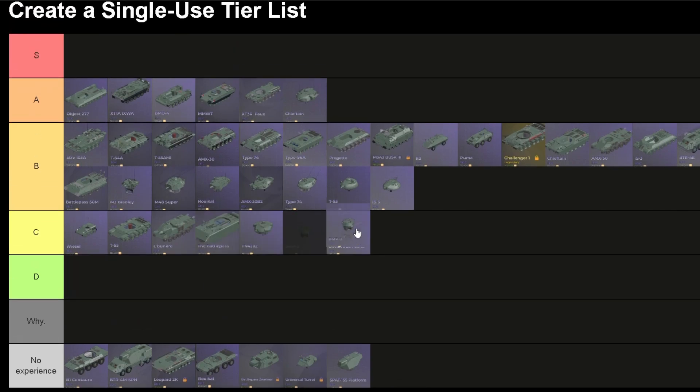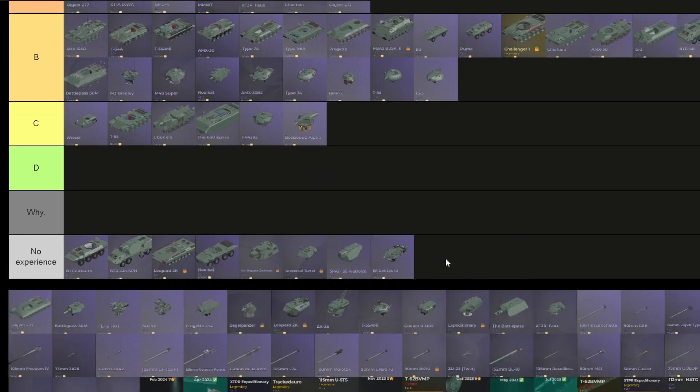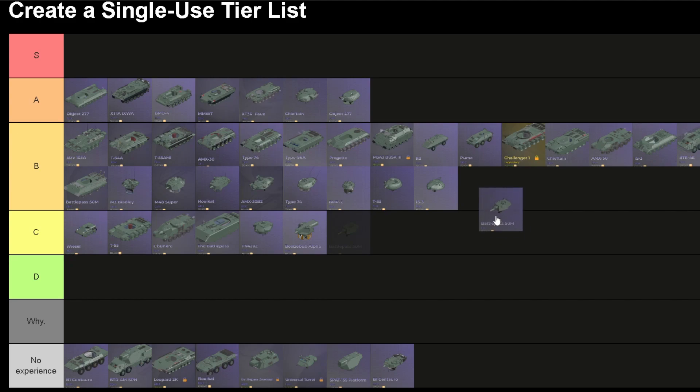BMP-2 turret — this also has an ATGM launcher, but it only has a capacity of one and its reload time is pretty long. So I'm just gonna put it on B, below those two. Object 277 turret — stabilized turret, good armor, and it has a 14.5mm secondary gun. It's going on A, below the Chieftain. Battle Pass 50M turret — its turret face got bumped to around 300mm, so it's pretty good, but it doesn't have a stabilizer. So unfortunately it's just going to stay on B, above the IS-3, below the T55.